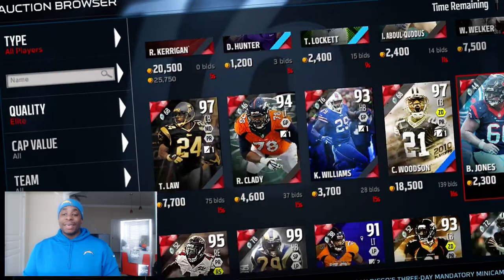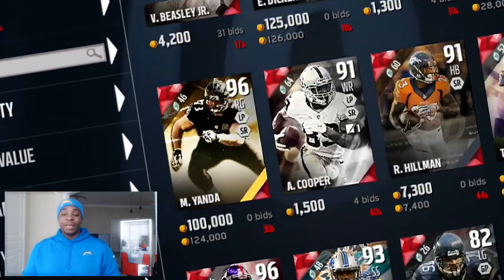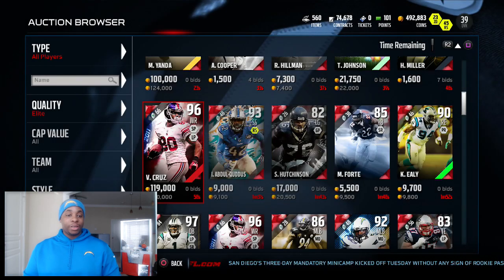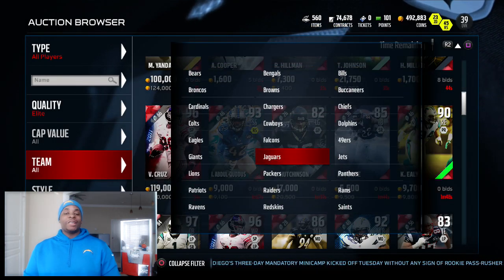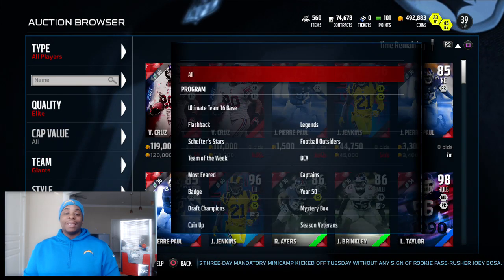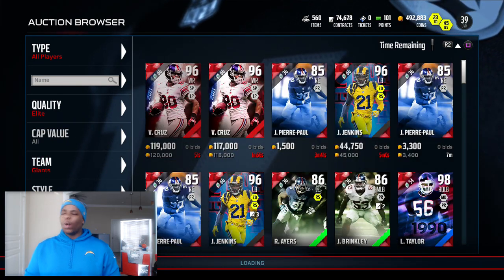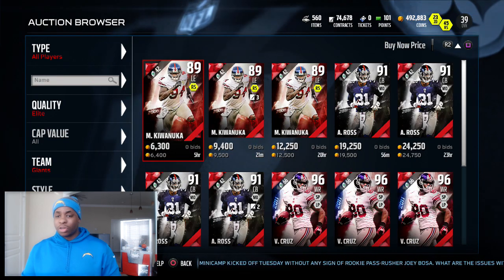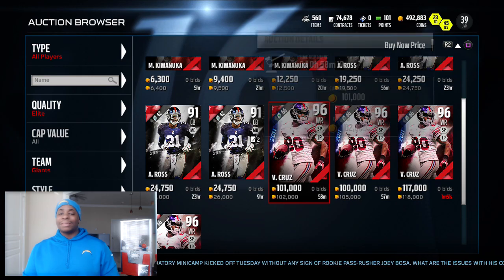So our next one up is another elite round and it's 21. Counting down to 21 — oh, Victor Cruz! You know, I've been a fan of the salsa for a long time. Every time he gets in the end zone and he dances — it's a wonderful sight. Victor Cruz, welcome to the team.